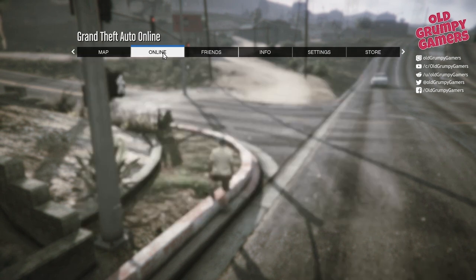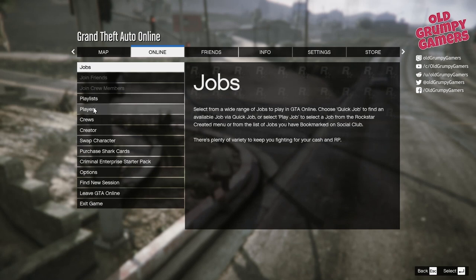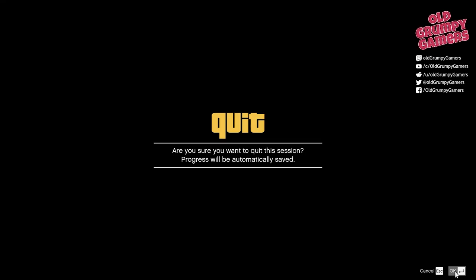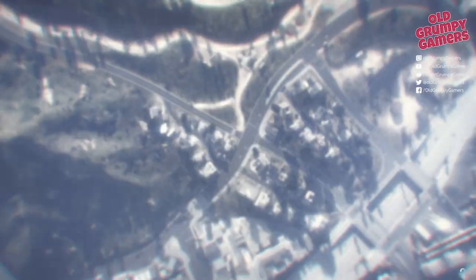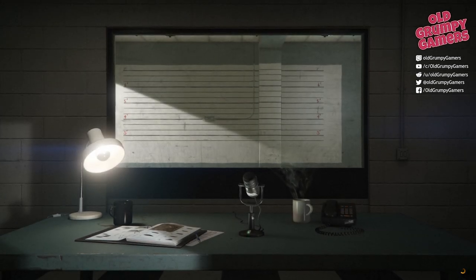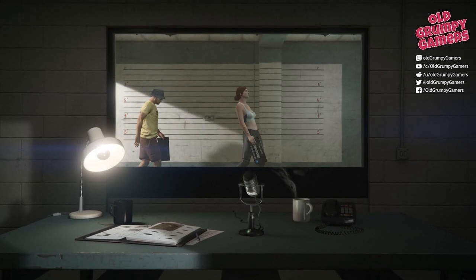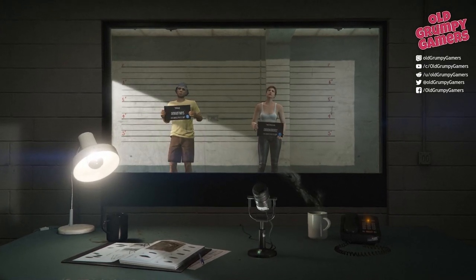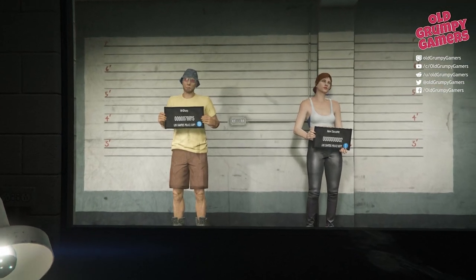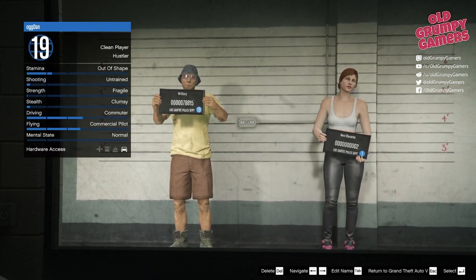As we move into the next section we'll jump into the menu, go to online and down to swap character so that we can enter the character menu. We'll be prompted to exit the session — we'll just hit select and OK for that one. As we exit out, GTA takes us to the character creation screen. We can see there's Mr. Sharp on the left hand side with his fancy hat, and there is an empty slot on the right with just that placeholder character called, conveniently enough, new character with a serial of two.